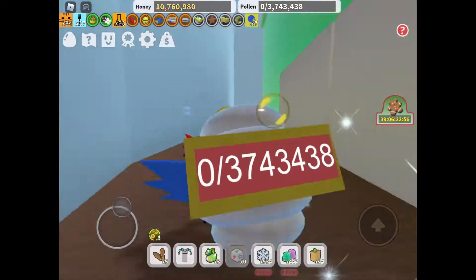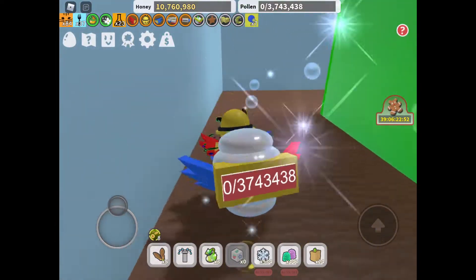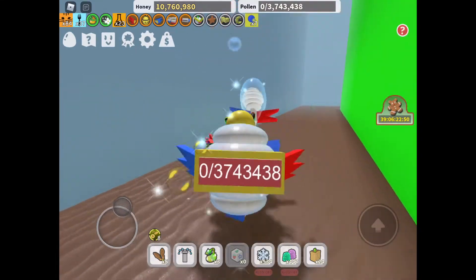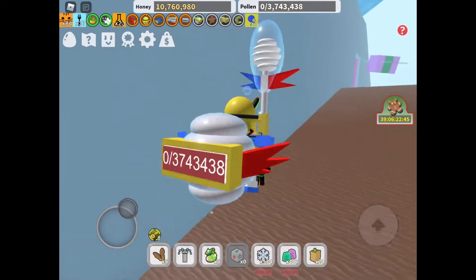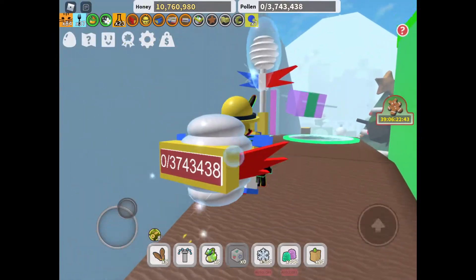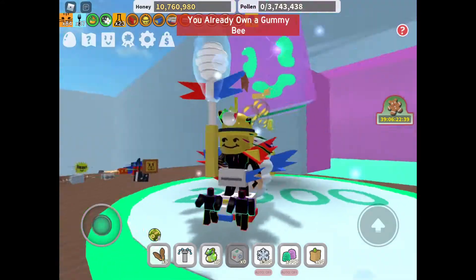Or you can go behind here and walk over here. There will be a free ant pass. You go over here, and then you see this Gummy Bee — you can also get them right here.